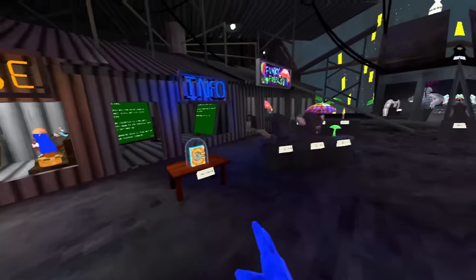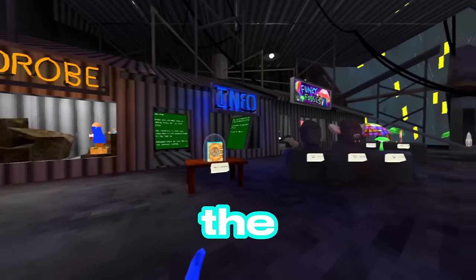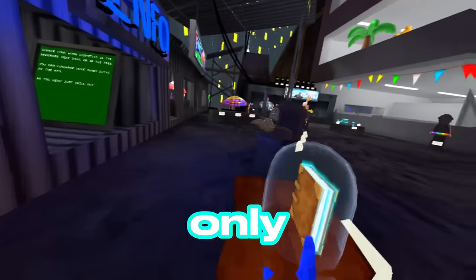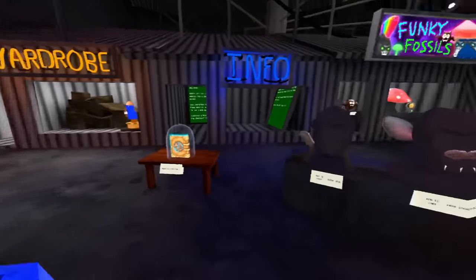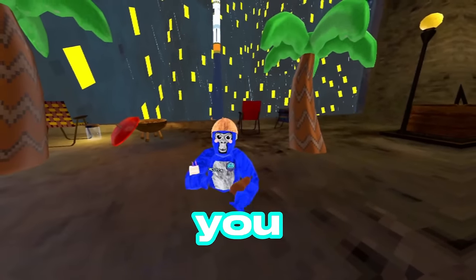Behind me is Gorilla Tag's newest addition — a secret enchanted book. It was a collab between Gorilla Tag and a different game. You have to play the entire game through, which is two and a half hours, just to unlock this book for 25 coins. It's only available to Quest users, so if you want this magical book that does nothing, go get it on Quest.